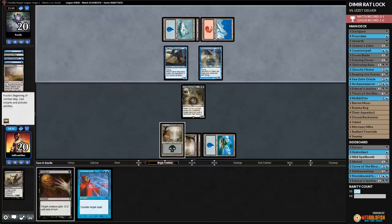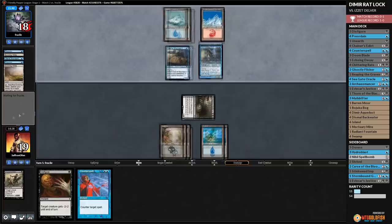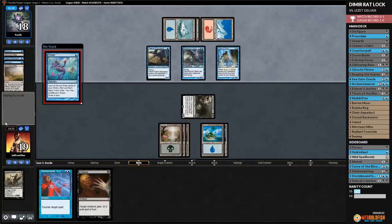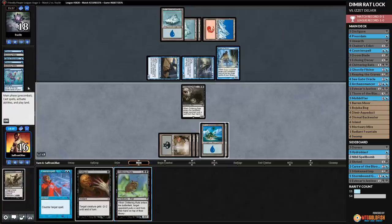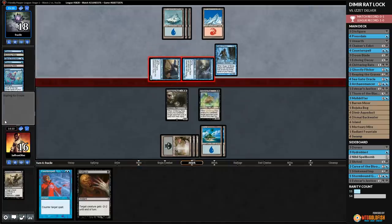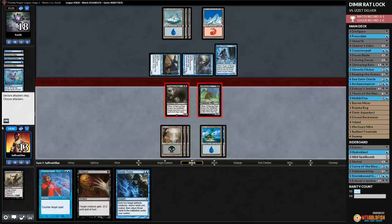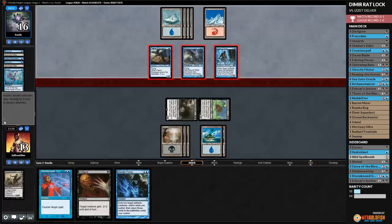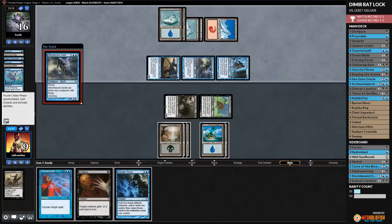Opponent plays Stormbound Geist and attacks — down to 19. We play an Island, attack for two, and pass. Opponent plays Augur of Bolas, hits a Ponder, then Ponders without shuffling, plays a land. We draw Chittering Rats and play it — opponent puts a card on top. We're losing to these flyers though. Opponent gets in — down to 13. We draw a Ghostly Flicker, which is cute. Opponent blocks, drops to 16, and we pass. Opponent plays a land and attacks. Down to 9. We don't have enough Blue mana to meaningfully use Ghostly Flicker. We try to counter things but have to Disfigure Miscreant and counter Stormbound Geist.